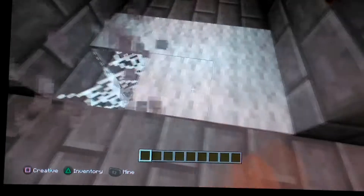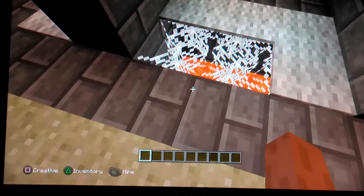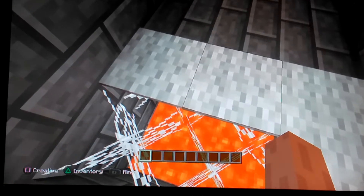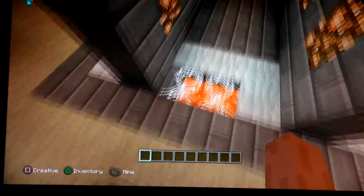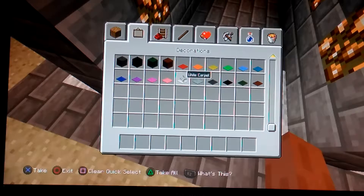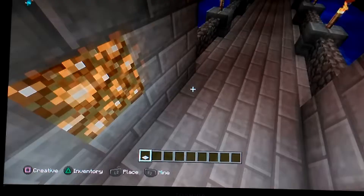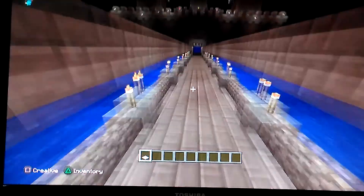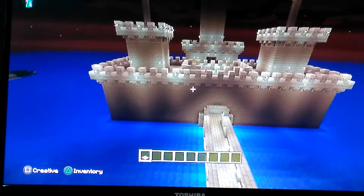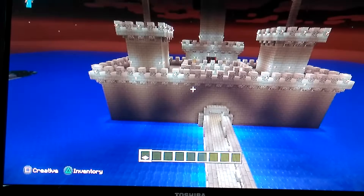Before we end, I'm just going to show you this down here — it's basically a trap. Zombies think they can walk over it but actually they'll go in there, fall down, and die. This island was actually just an island of sand to begin with and I've transformed it into this.